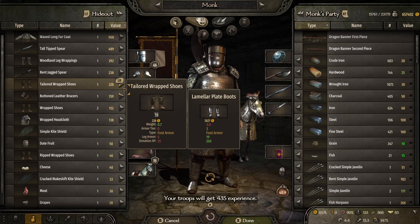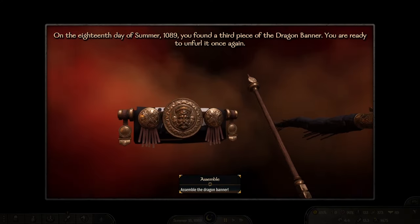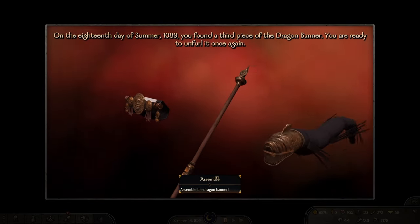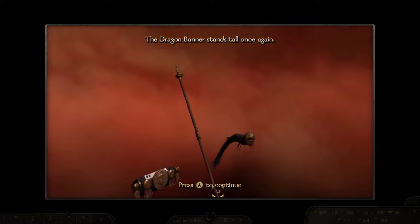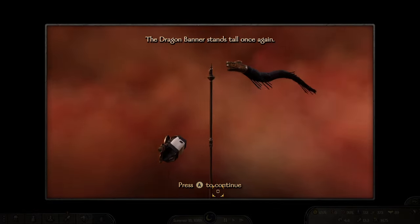The first thing you need to do in order to get a kingdom is to get your clan to tier rank four. That is not easy, but the game does a really good job of helping you understand what you need to do and how, through the main mission of the normal campaign. So if you're not in sandbox, you should have a campaign mission.